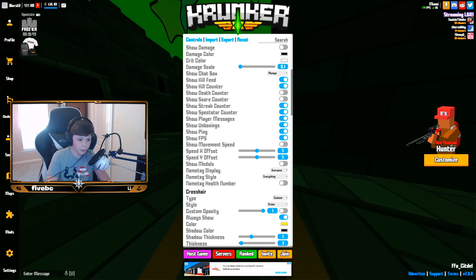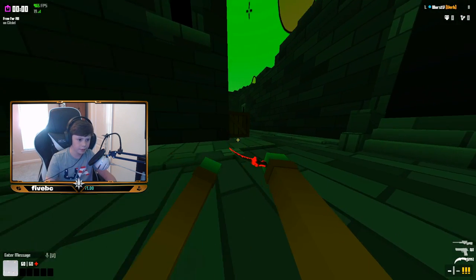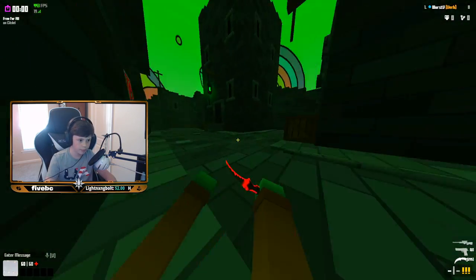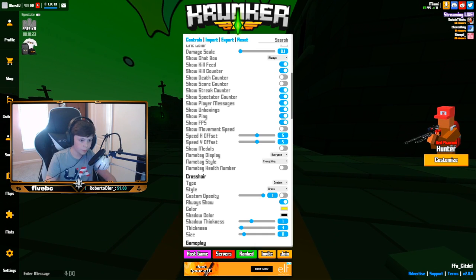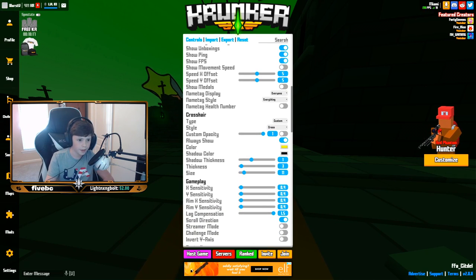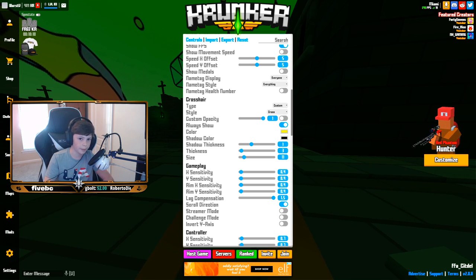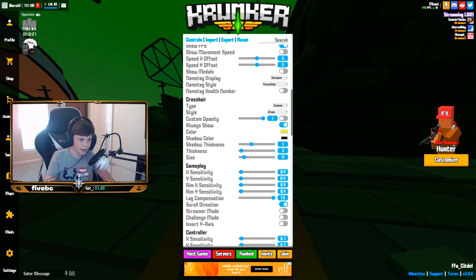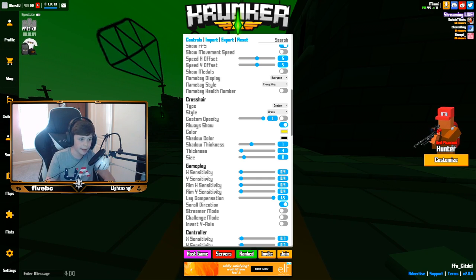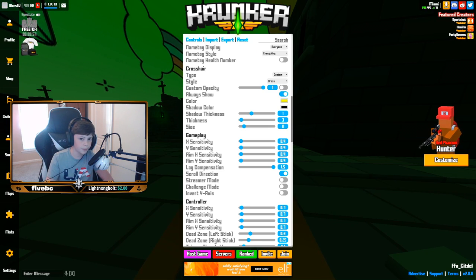Player messages I turn between on and off — if I'm streaming I normally have it off to block bad messages, but normally I have it on. Show unboxing is on since I just leave it on. Show ping and FPS are both on — that's kind of essential. Show movement speed I don't find useful. X offset and Y offset I think are default — I'm not sure what changing those does, so I'll leave them at default. Show medals is off because it sits at the top of the screen and kind of looks ugly, I like to keep my game clean.